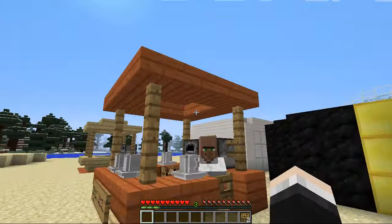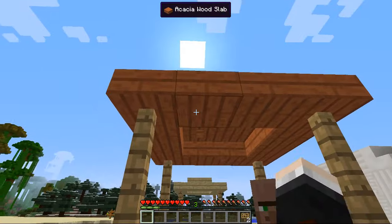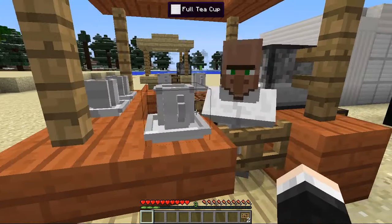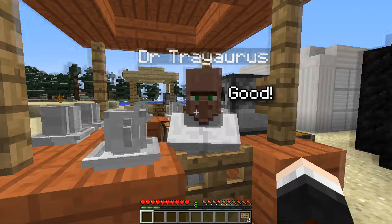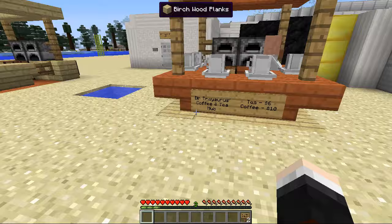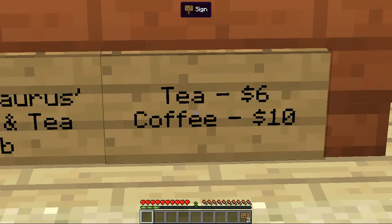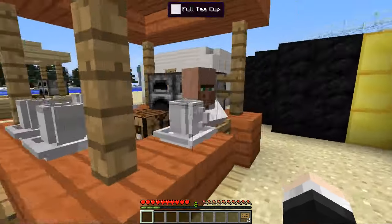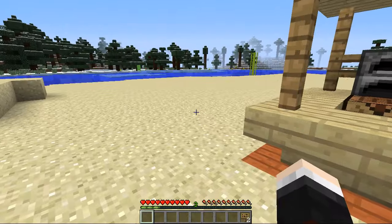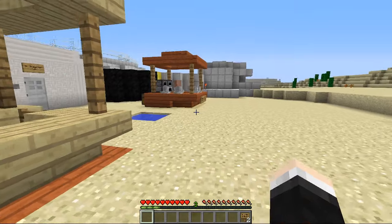His stand is looking very nice — I like the use of the new 1.7 woods, very nice acacia woods. He's been very very busy indeed. Let's have a quick peek around here. It says Dr. Trayaurus's Coffee and Tea Hub — tea six dollars, coffee ten dollars. Those are some good prices, Trayaurus. Between me and you though, those prices are awful — he's never gonna sell any. Ten dollars for a coffee? That is ridiculous.